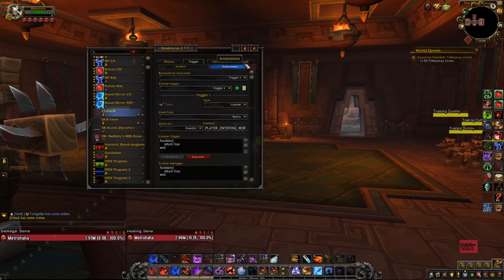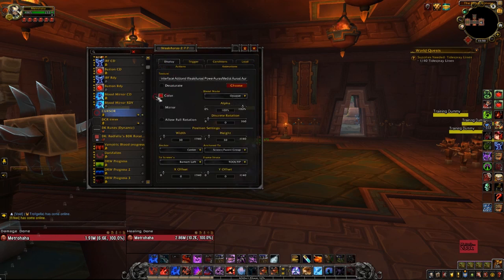The cursor WeakAura is an interesting one — this is one I recently just started using. You can actually change the color and the size of it here. I like the size it's at: 30 and 30. A lot of people use 50 and 50 and a white or different color. I really like the dark red — it kind of goes with the Blood DK theme and it's a little bit easier to see. I needed this WeakAura because I was having a lot of trouble with my mouse. I was constantly misclicking the bars and everything.